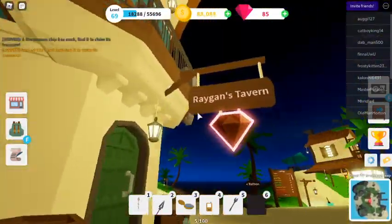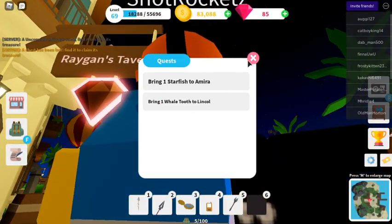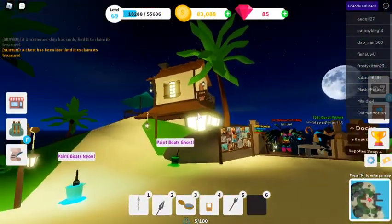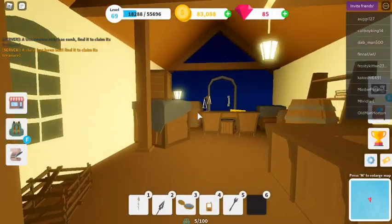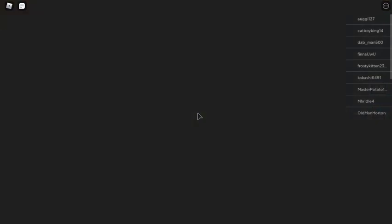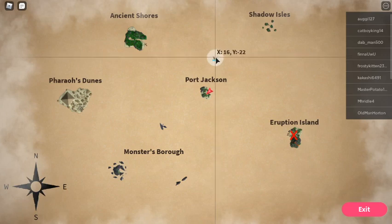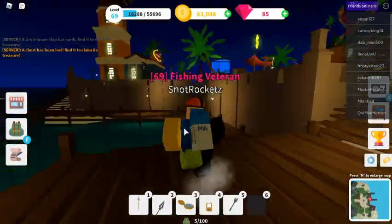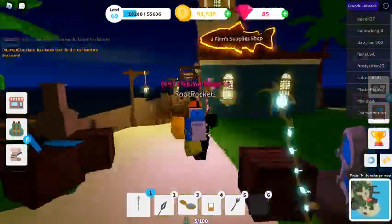You can get pets, you can get missions at Reagan's Tavern. You can buy boats, and a lot of other stuff. There are several islands you can view on the map. There's also shipwrecks, and the X's on the islands mark treasure. You can sell your fish and you can buy fishing rods.